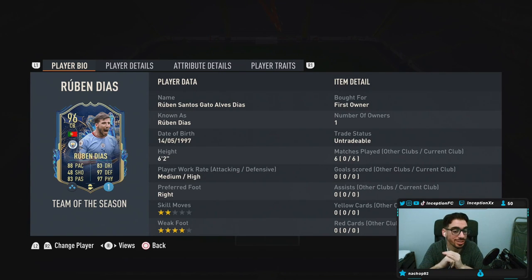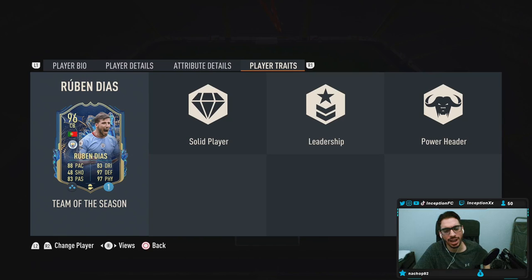We're taking a look at someone who is 6'2, medium-high work rates, right-footed, 2-star skill, almost a 4-star weak foot. In-game player traits, this card has solid player leadership and power header. Power header will be useful for people that like to use that corner kick tactic. I honestly don't know how to use it, but maybe it'd be helpful for the reviews.